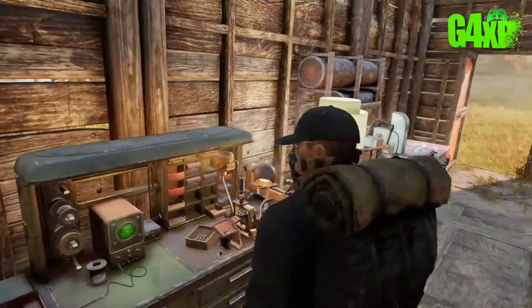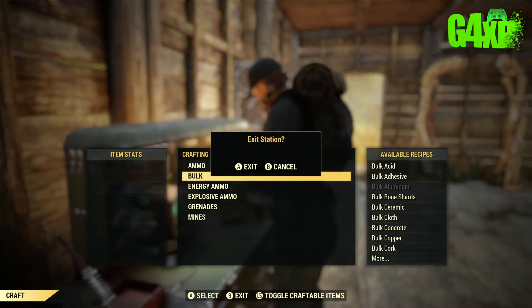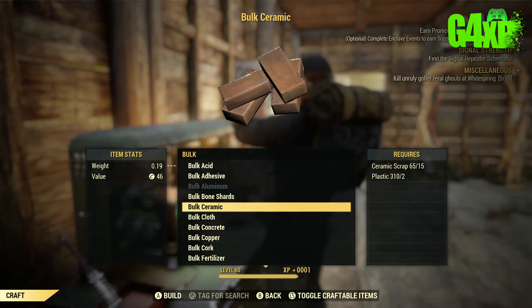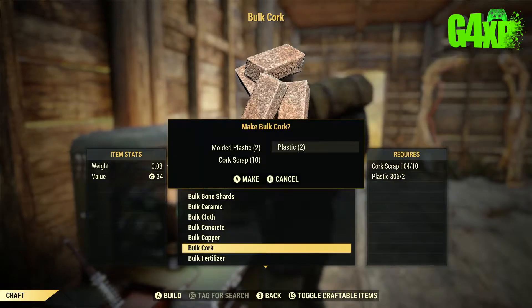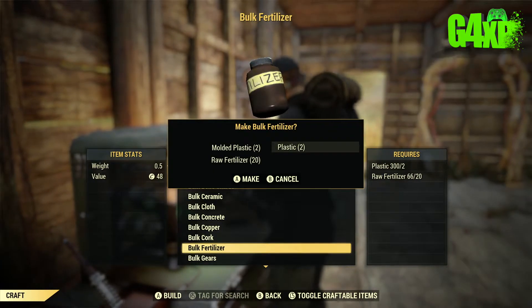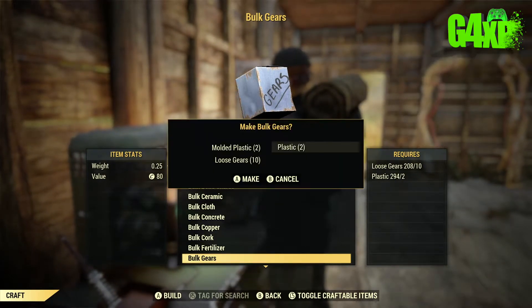If you are really struggling for room in the stash box, go through and craft bulk items. Things like everything in your junk pile — excessive steel, acid, whatever it might be. Figure out what you use a lot and then bulk the others and go sell them to a vendor. This makes an absolute huge difference to your stash box when you actually do it.